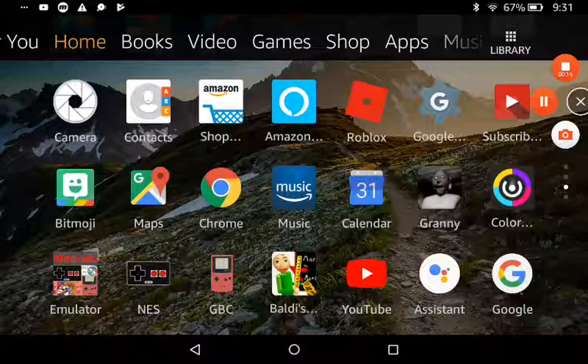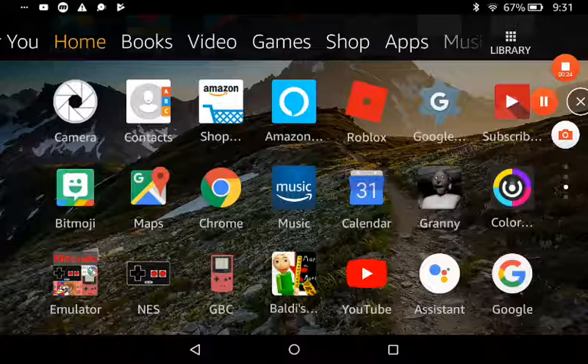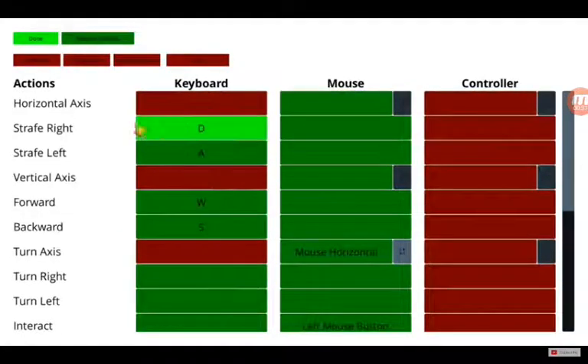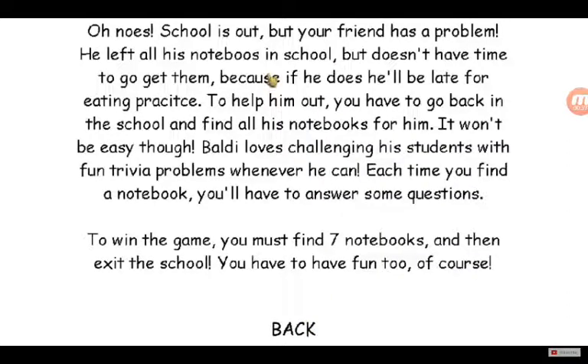I've heard there's a new Baldi's Basics update. This is just a mobile Baldi's Basics. I'm gonna go on my MacBook right now and download the update. This does not look like anything like normal Baldi's Basics. This is 1.4 Baldi's Basics. So usually it would just say 'how to play', but now it says 'menu'.